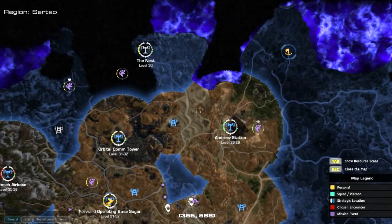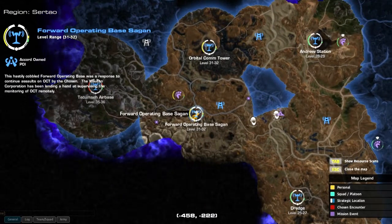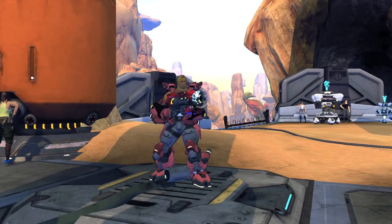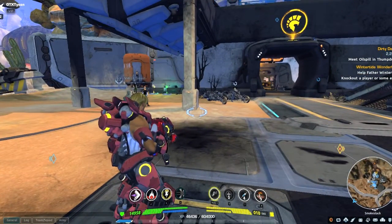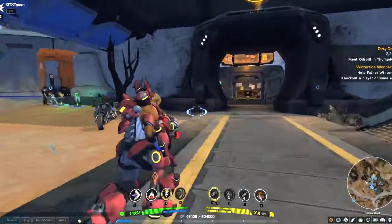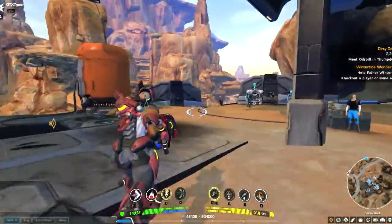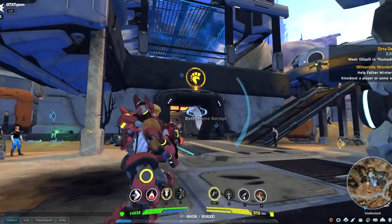I've moved on now to the Forward Operating Base Sagan. This is a completely new place — I've not taken any jobs here yet, and it's appropriate for my level. I've leveled up to level 32 now. I've really jumped up a couple of levels and I'm not too far away from getting to level 40 — I've got eight more levels on my assault. This place is quite small, not too massive, just a cool neat little base with job boards inside.